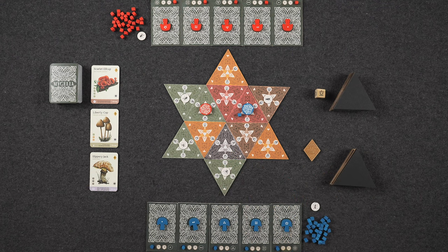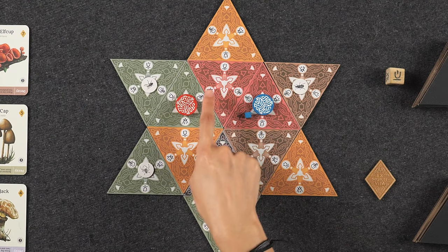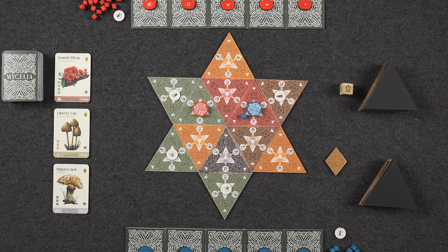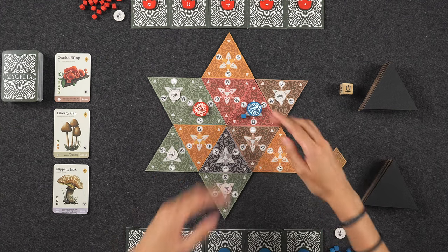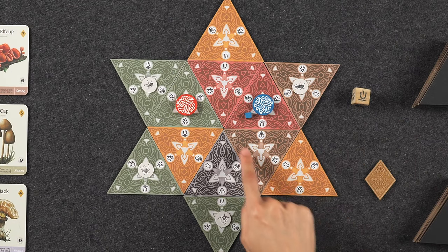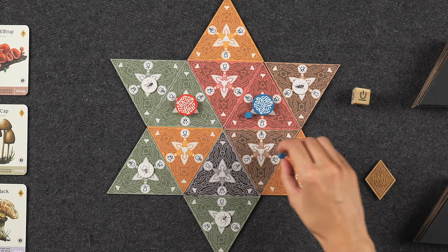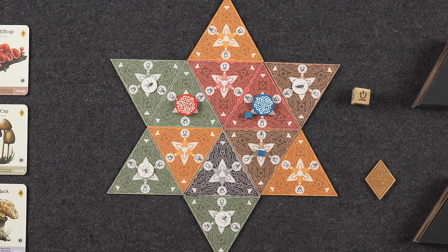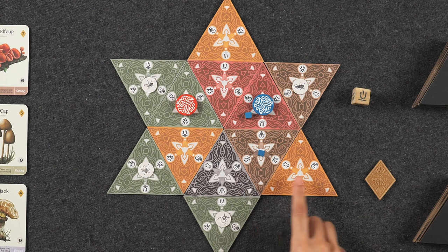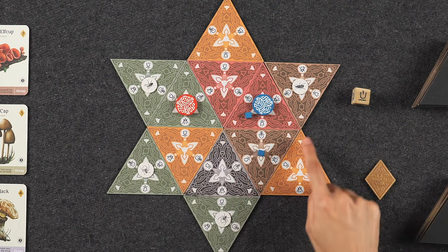If you look closely at each triangle tile, each long edge is associated with a specific symbol. Spores, when spreading across the board, are always going to spread in a triangular formation with the origin tile at the very top. Since I rolled this symbol, this symbol pertains to this long edge down here, which means my second spore is going to cross this long edge onto this tile. Had my mushroom been able to produce more than two spores, they would continue spreading to either the left or the right triangle in this large triangular formation, always spreading across the long edge.